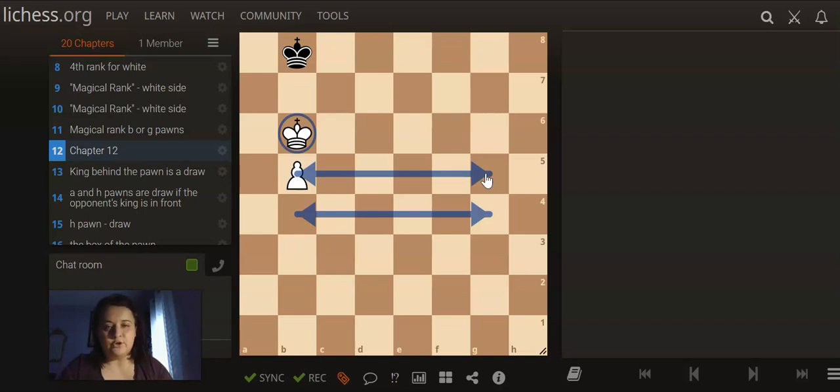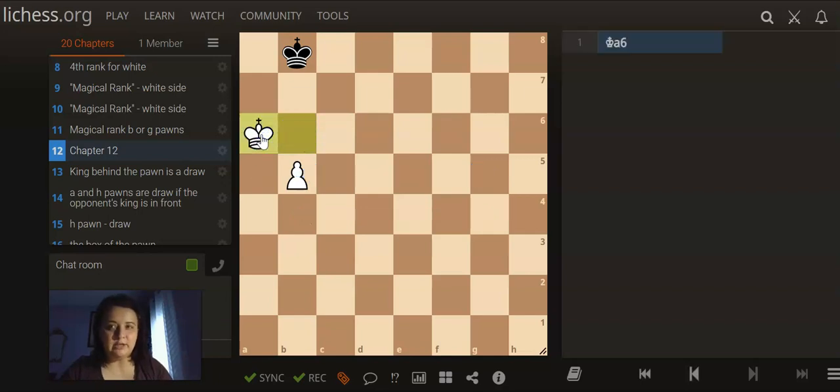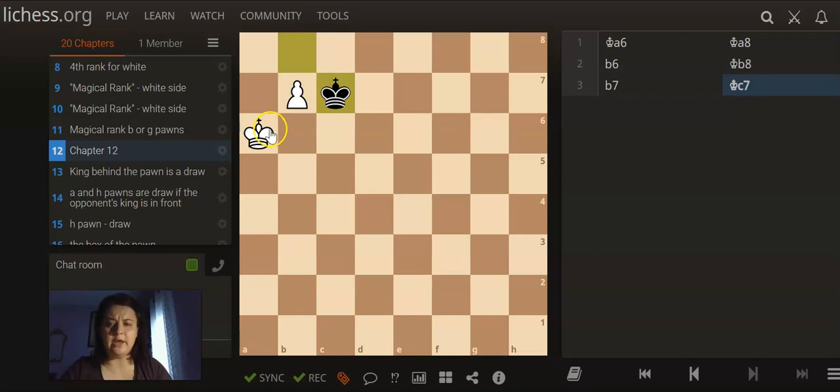The side with the pawn is going to be able to win that position. What was a little bit different about the B and G files was the fact that in order to win, the side — like in this case white — can only choose to move their king on one of the sides; they can't go on both. King A6 would be the correct move. And as black continues by keeping the opposition, white would push the pawn forward, king to B8, and now B7, forcing black to move the king away.